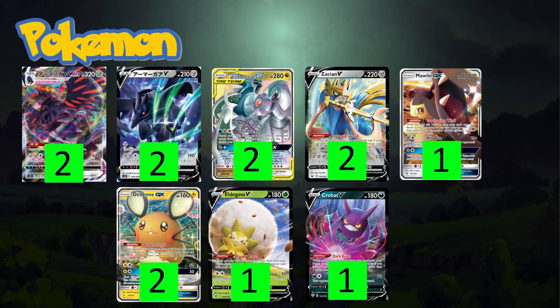We also have Mawile GX. Captivating Wink is such a strong ability — you can play Mawile and pull your opponent's support Pokémon to the bench. If we need to go the Zacian route to attack, that's an option too, and Wily Bite is a two-energy attack which is nice flexibility. You could replace Mawile GX with a third Zacian if you prefer, but I still think Mawile GX is good.